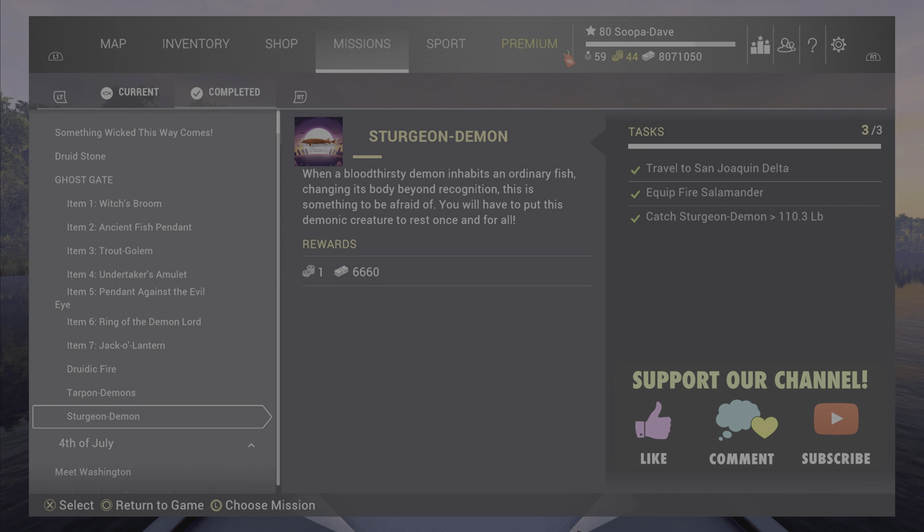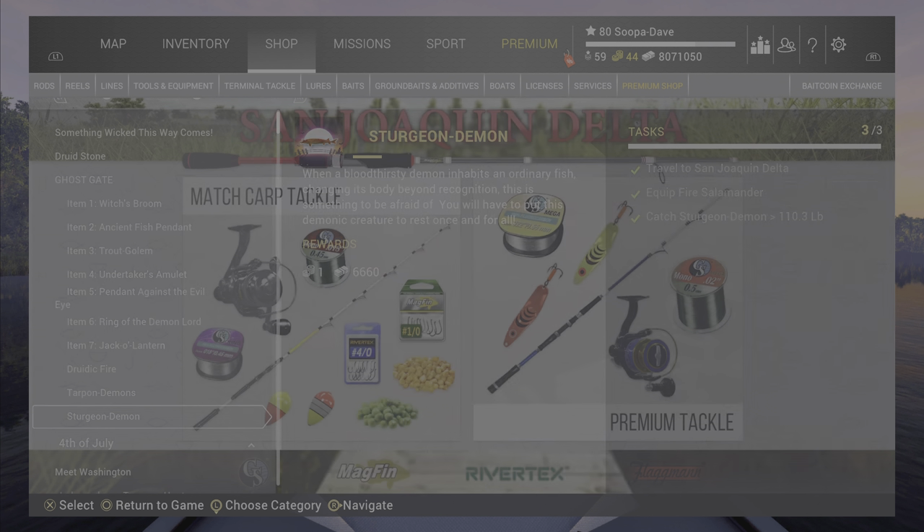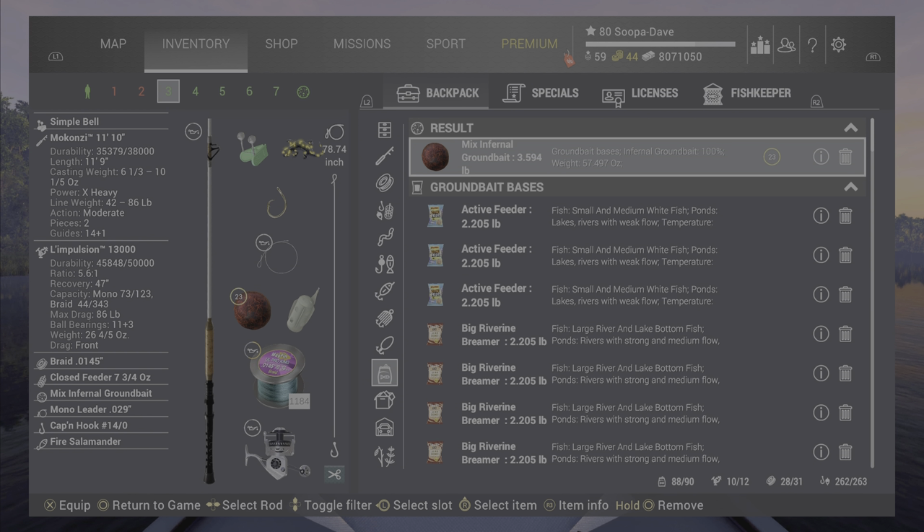Welcome back folks to Fishing Planet for the Sturgeon Demon here at San Joaquin Delta. This is the Halloween event, and what you guys are going to want to do is equip your fire salamanders. You need to catch a sturgeon over 110.3 pounds — or 50 kilograms for our metric friends.